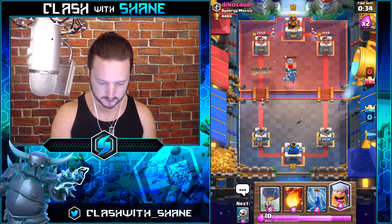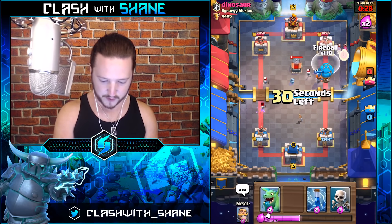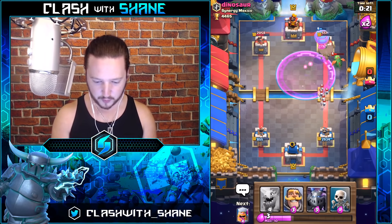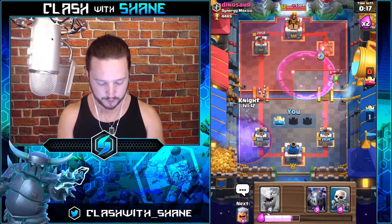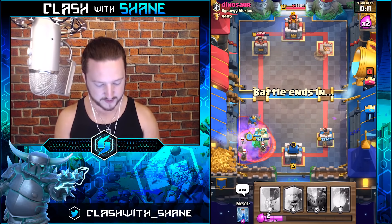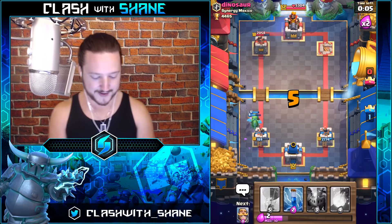He's got the Tombstone ready to go for our next Balloon push, so we're going to Fireball all this jazz. Balloon get in there — one hit, one more hit — rage it up. Dead, tower is dead! Knight and Baby Dragon over here. Skeletons to hopefully distract for a couple of seconds — all we need is a couple seconds. Baby Dragon hit faster, Lumberjack hit faster.